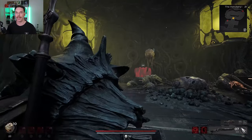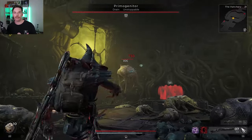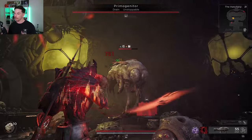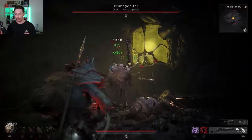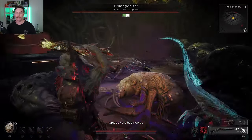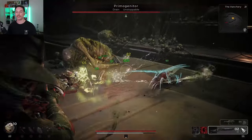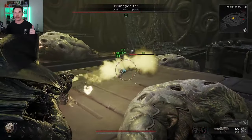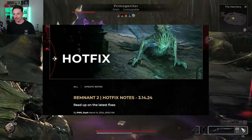Hello everyone, hope you're having a wonderful day. Today we are going to be going over a build, or at least an updated version of an old build I did a little while ago. The main purpose of this video is to talk about how insanely strong corrosive damage or the corrosive status effect has recently become. This month Remnant 2 saw two notable updates: the massive balance patch and then the bug fixes to that balance patch.